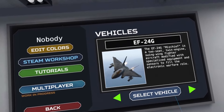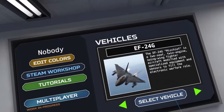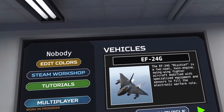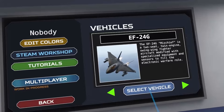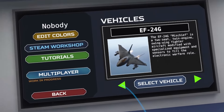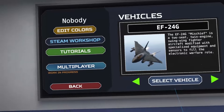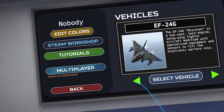We're going to be flying the EF-24G's campaign today. The EF-24G Mischief is a two-seat twin-engine swing-wing fighter aircraft modified with specialized equipment and sensors to fill the electronic warfare role. Basically, it's an F-14 Tomcat that can do jamming. Some people have decided to call it the Jamcat.